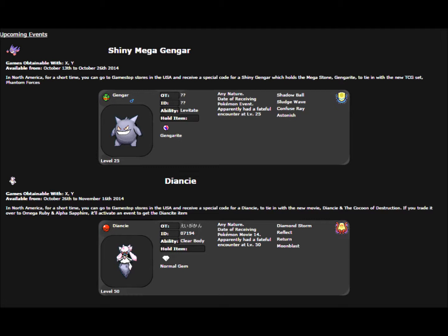There's no solid moveset that I've figured out for Diancie because you can work with it in so many different ways. I definitely want to try and figure that out before it gets out. The moveset for the Gengar will be Shadow Ball, Sludge Wave, Confuse Ray, and Astonish — which is pretty good for level 25. And Diancie will be Diamond Storm, Reflect, Return, and Moonblast — the same standard set as the Japanese got earlier this year.